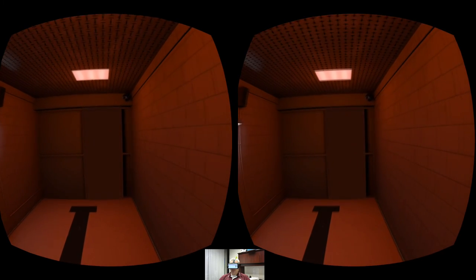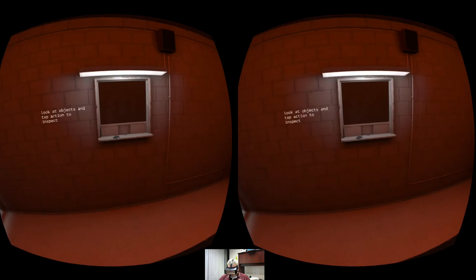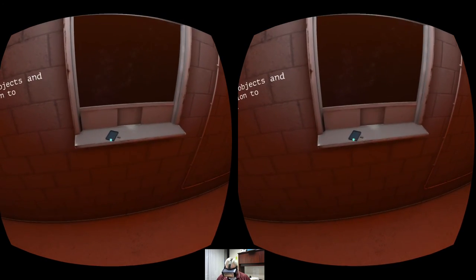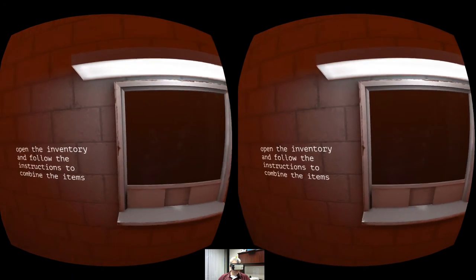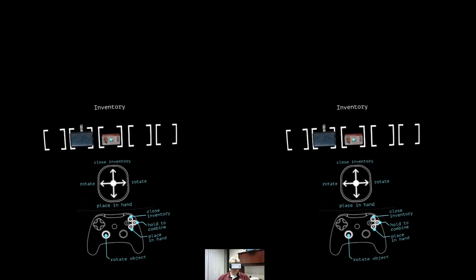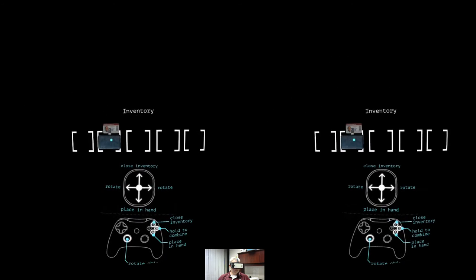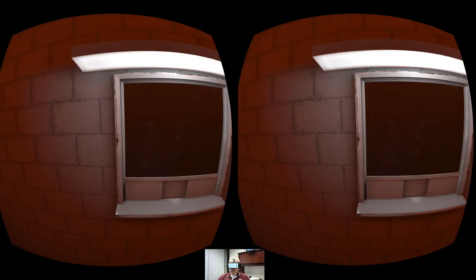'We just need you to put your pass on display — there's a line here by the old check-in desk. Please add this to your inventory.' We'll add that to inventory, and it looks like we need to combine a couple of items. Hold B to combine — and bam, we got it.